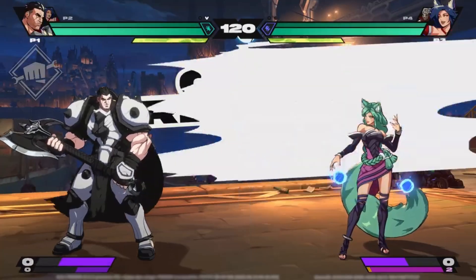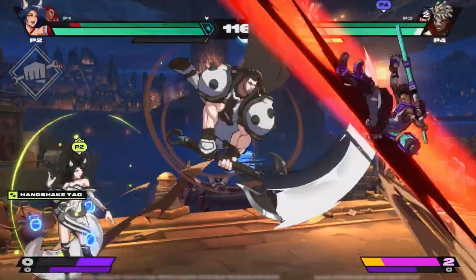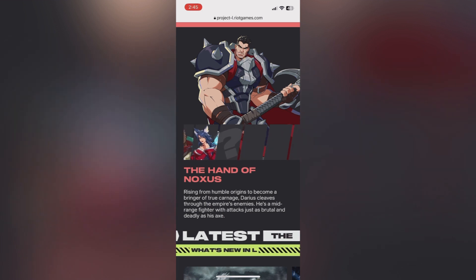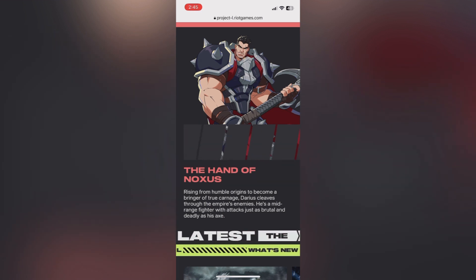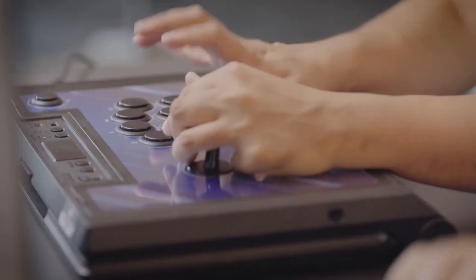Now the last thing I want to talk about is the roster. On the Project L website there are three playable characters from this showcase — Echo, Darius, and Ahri — plus 13 additional blank slots, for a total of 16 slots. I keep hearing people say a total of 14 slots and I don't know where that number is coming from, because on the mobile version of the website it's 16. I counted a bunch of times. On the PC browser version of the website it's 11, so who knows what's going on.